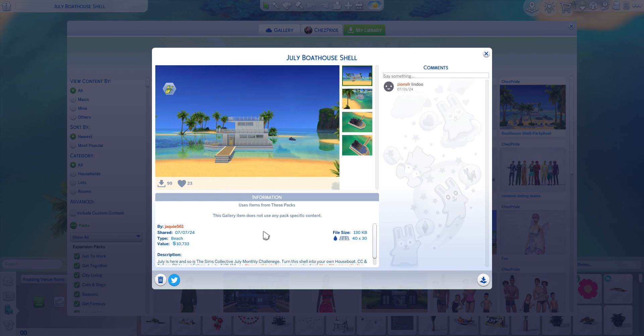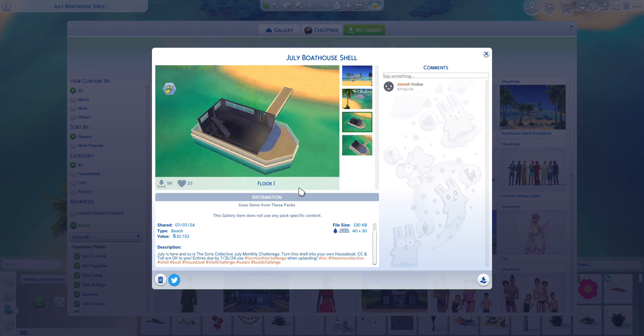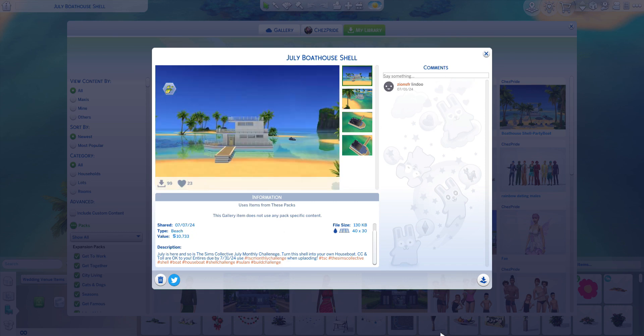The rules are: you cannot move anything that is placed there — like walls, doors, or windows. You have to make a build; it can really be whatever you want. You cannot touch existing walls or add walls that touch those walls. That's the general rule. This shell has a few layers and is due the last day of July, with a specific hashtag you have to upload with.